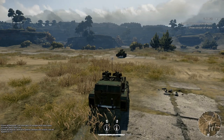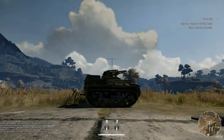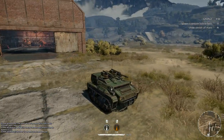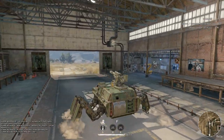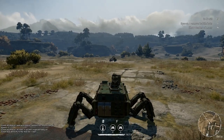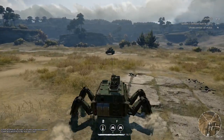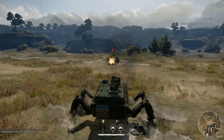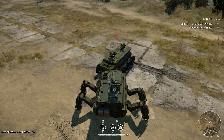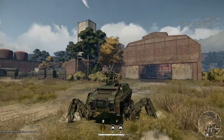Good news for campers — mechanical legs are finally in this game! When shooting from a cannon, even tracks can save you from recoil bumping, but with these babies there is absolutely zero recoil. So you can even hit targets with full accuracy while moving. It's kinda a celebration for campers.